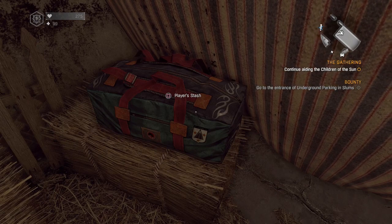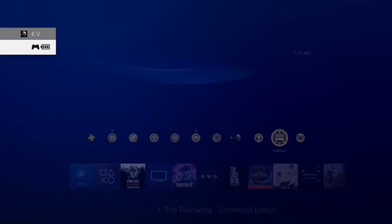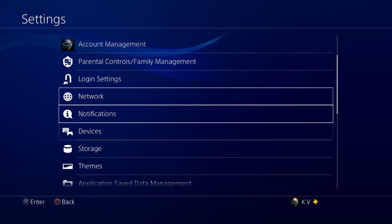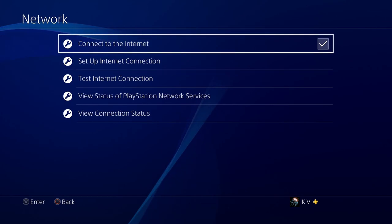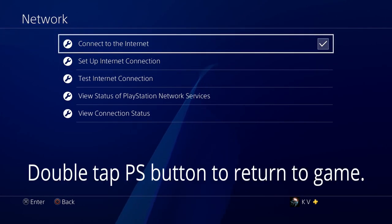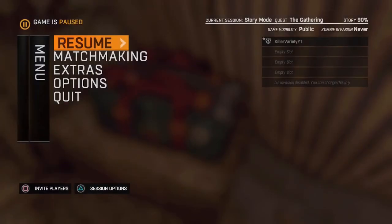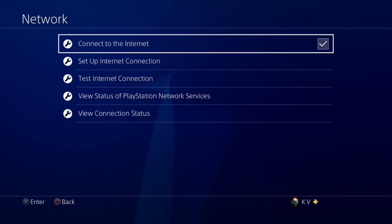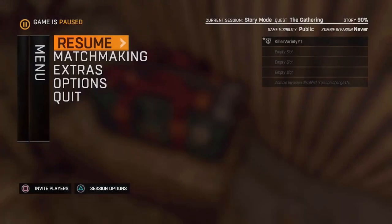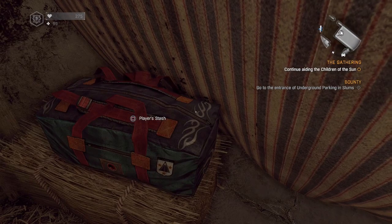Now go to your settings — hit the PlayStation button, scroll up to settings, go to your network. When you're in your network settings, double tap the PlayStation button and it'll take you back into the game. When you double tap it again it takes you back into the network settings, right where you left off. So just double tap to switch between the game and network settings — remember that.